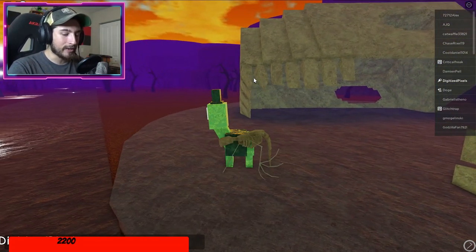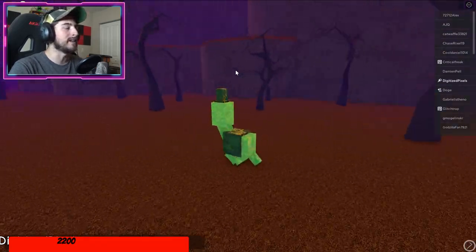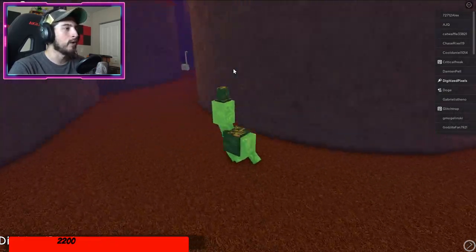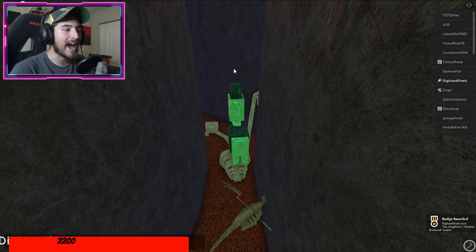Once you get the Behemoth badge, go to the right and stay close to the wall because this one is kind of tucked away in the corner. There it is - boom, that is Shattered.